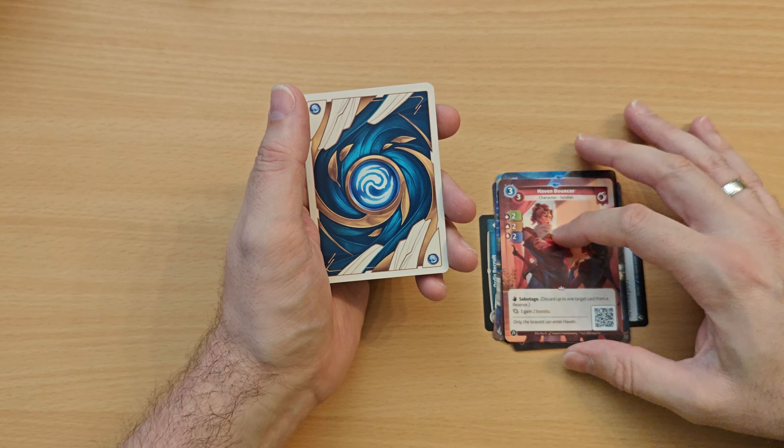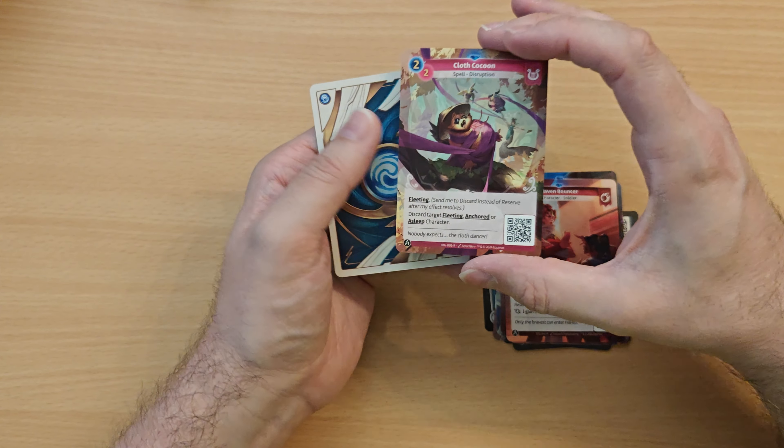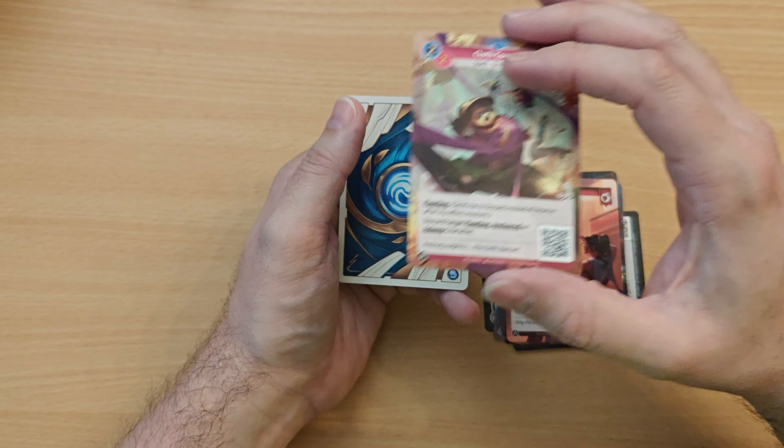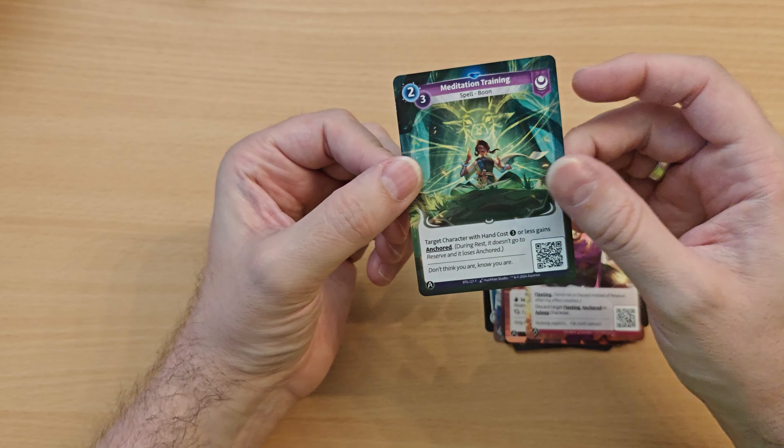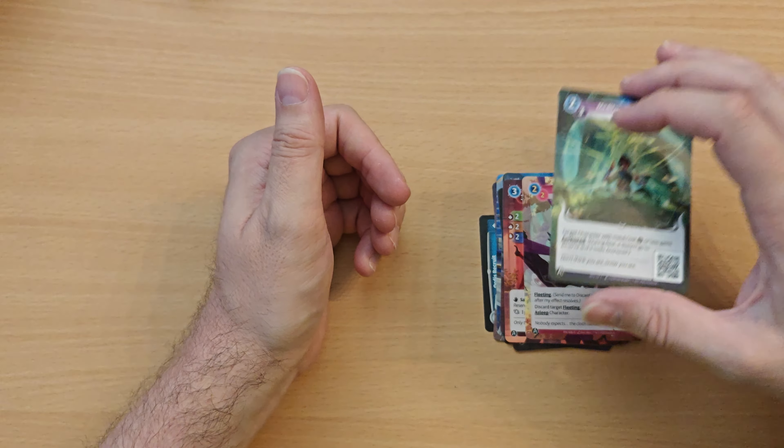Five cards left. Is this a rare? No — Aether Shard. Is this a rare? Yes — Harvest in Axio. We'll take it. And Haven Bouncer, that's where it belongs — it's a Braavos character. Clothed Cocoon in Lyra. And our final card is not a unique, sadly. It's Meditation Training in Izmir.